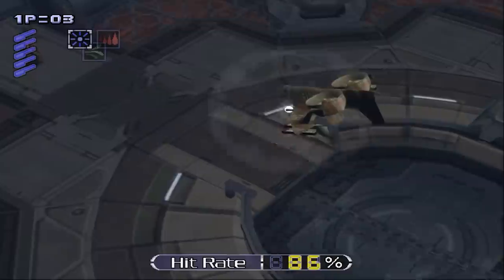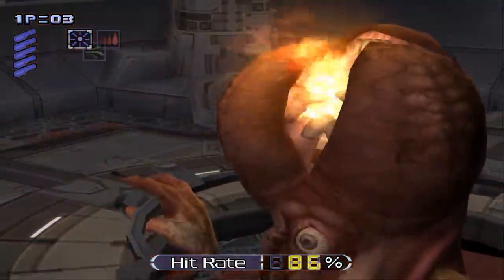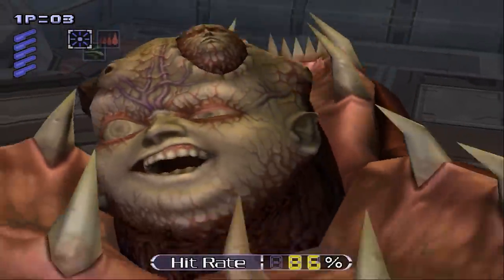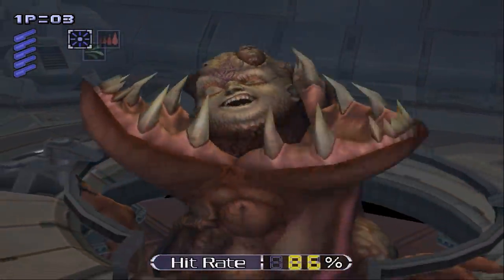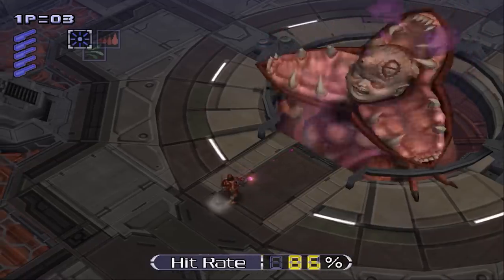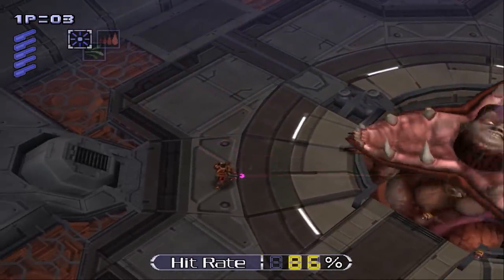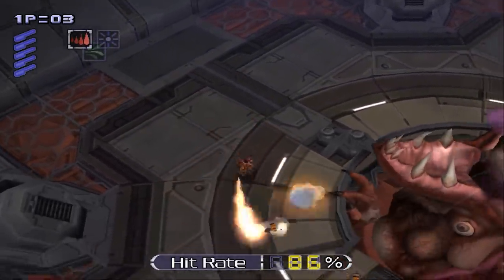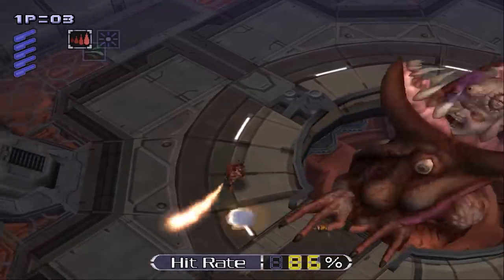We like to think we're pretty good at describing video games here at Outside Xbox — we've made hundreds of videos explaining video games — but even we're struggling to find the words to describe the boss Gegabon from Neo Contra. Gegabon is a sort of giant mutant baby that lives inside of a squid head, but also has a second smaller adult face on its forehead.